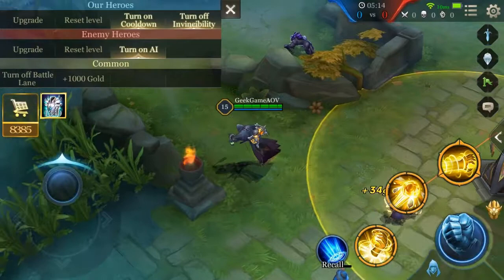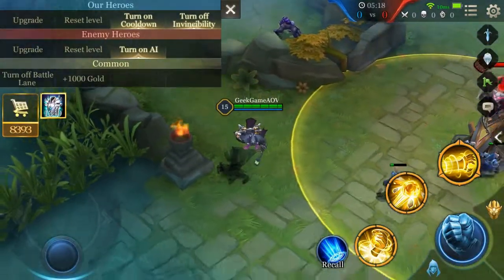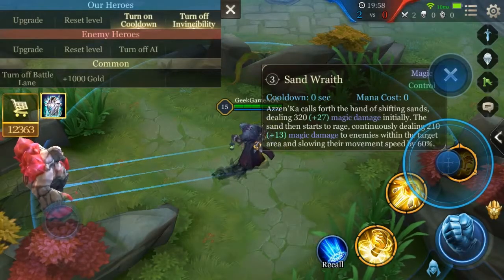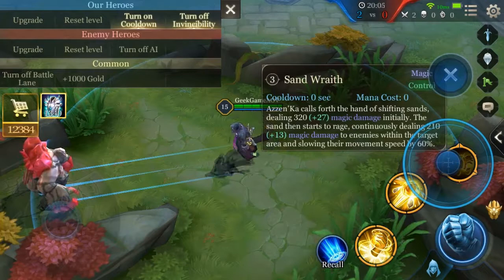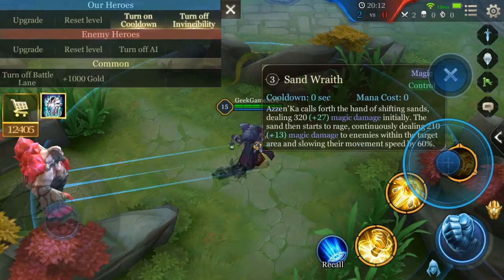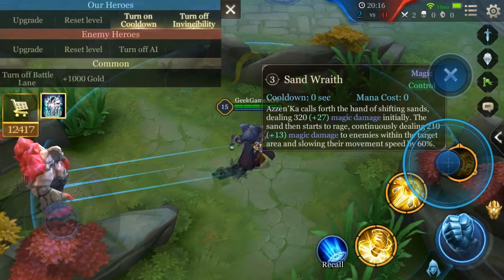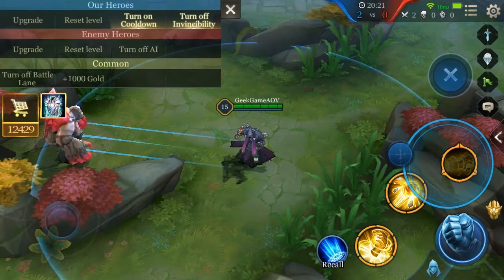As you can see, your skill bounces off your targets, so it's a great way to take out opponents that are behind enemy lines. Next up is Azanka's third skill, his ultimate, Sand Rate. Azanka calls forth the hand of shifting sands, dealing 320 magic damage initially, then the sand continues ranging and dealing 210 magic damage to enemies within the target area, slowing their movement speed by 60 percent.